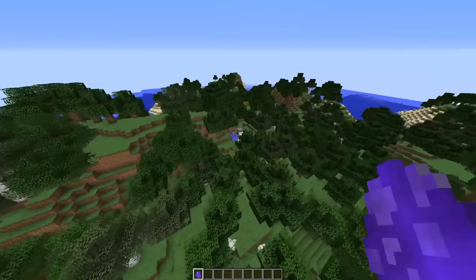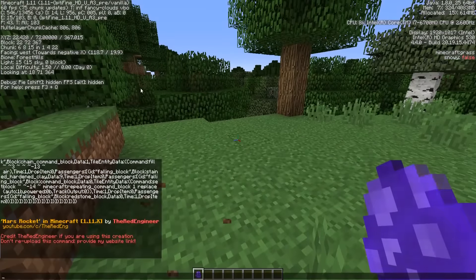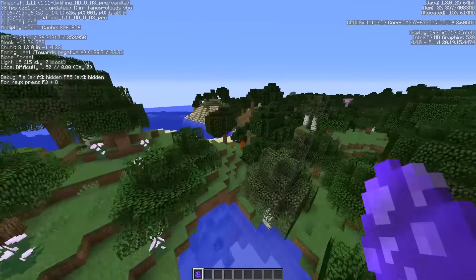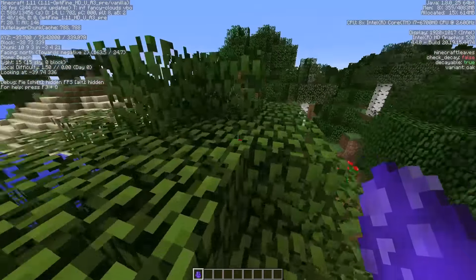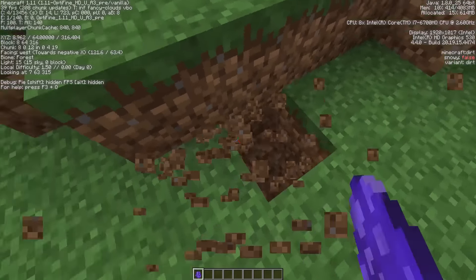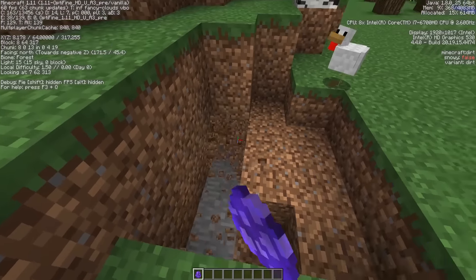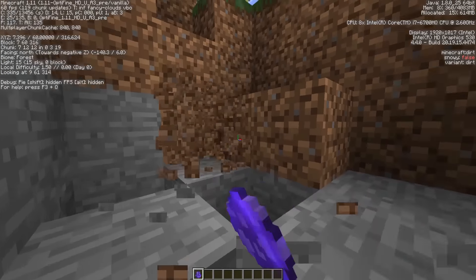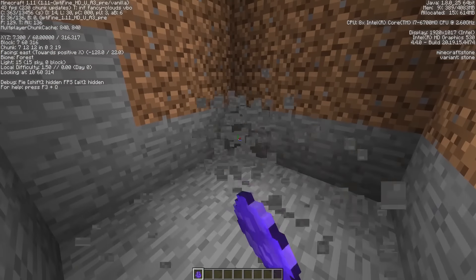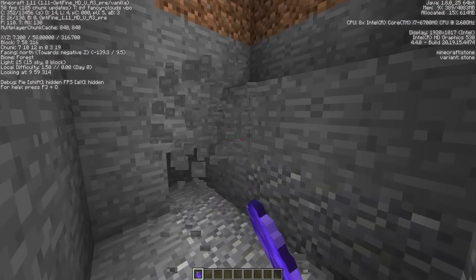We need to stay low for this command creation to work properly, so find a really low place in your world. If you can't find one, just dig down a hole — this is Minecraft after all. We're at level 72 so we have to dig quite a lot. Level 58 is the best level for this command creation to work at its best.